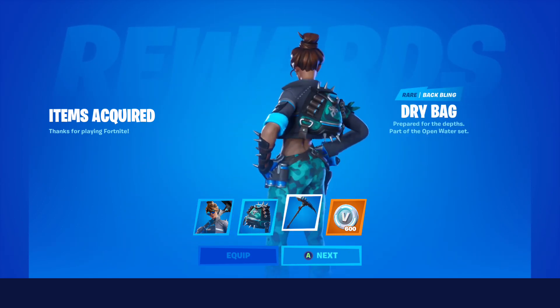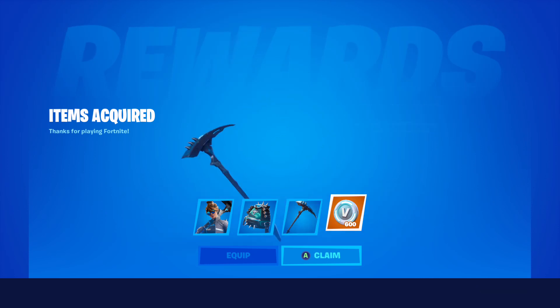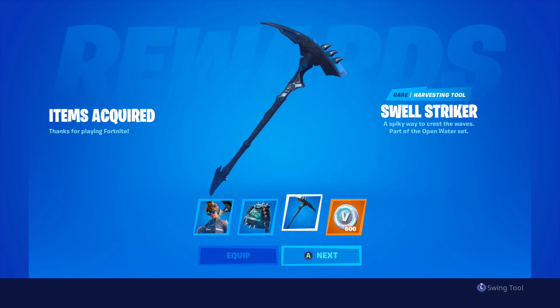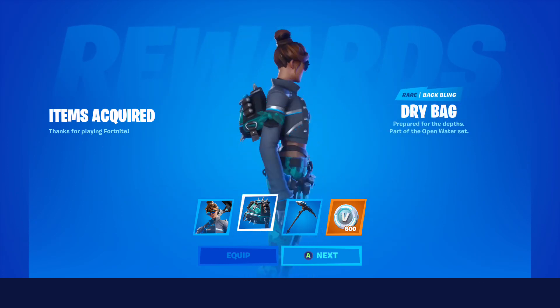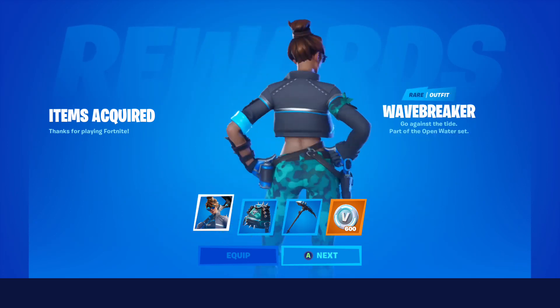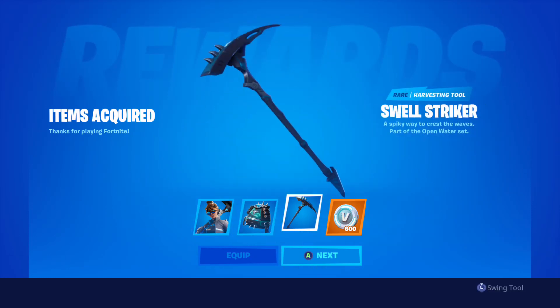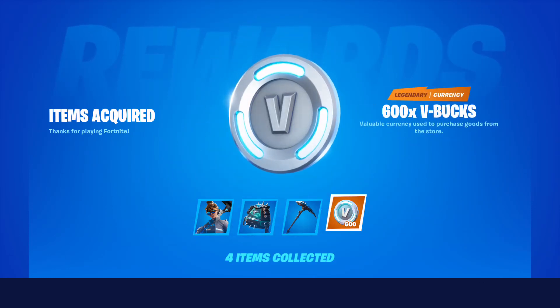So to throw it to you guys one more time: Wave Breaker skin, dry bag back bling, swell striker pickaxe, and 600 V-bucks. There's the pickaxe, there's the back bling, and there's a dope skin — I actually like the skin. Let's go ahead and redeem it. Do I have to equip them all? Nope.